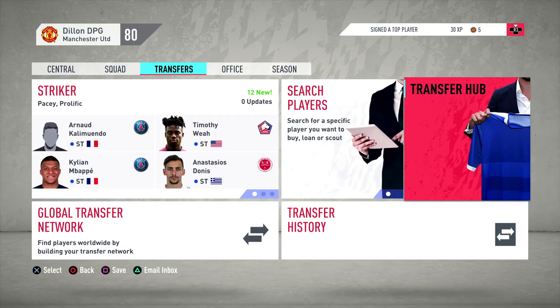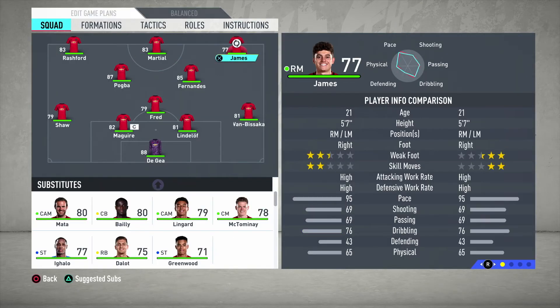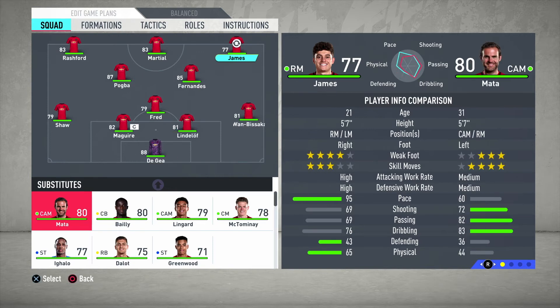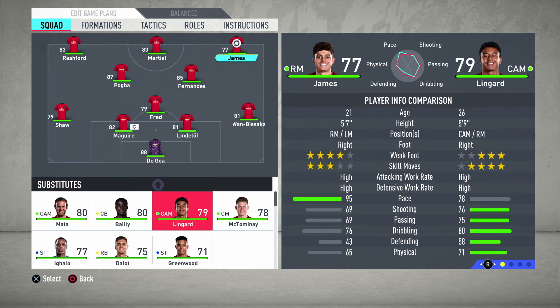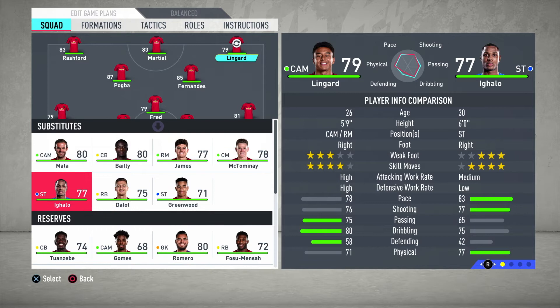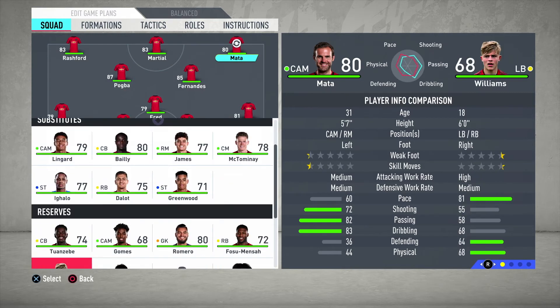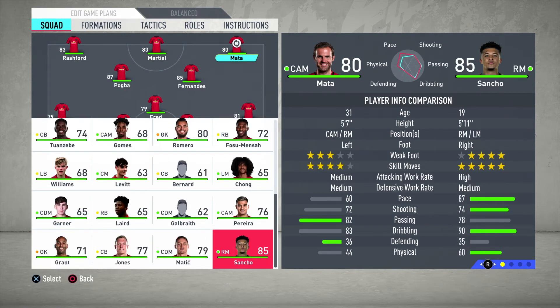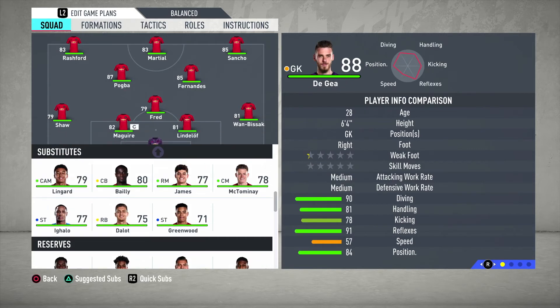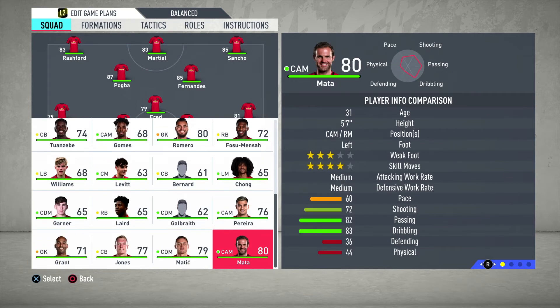Let's go into our squad now. That's our first team — with Sancho in we're going to take Lingard off the bench because we're going to sell him. Actually, let's sell Matic first, so we're taking Matic out of the team and putting Jadon Sancho in. For sale we've got Matic, Jones, Grant, and Pereira.